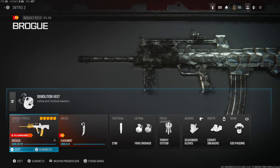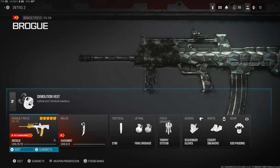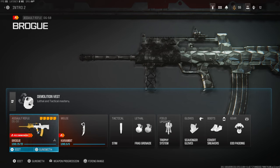Yo, what's going on guys, my name is Clay and in today's video we're going to be checking out the DG-58 in Modern Warfare 3. If you're new to my channel make sure to hit that subscribe button and also like the video — let's try to get this video to 55 likes, I'd highly appreciate it and it helps out the channel a bunch.